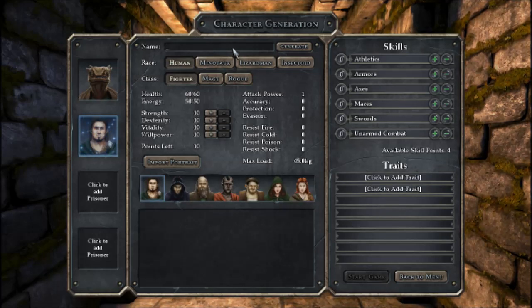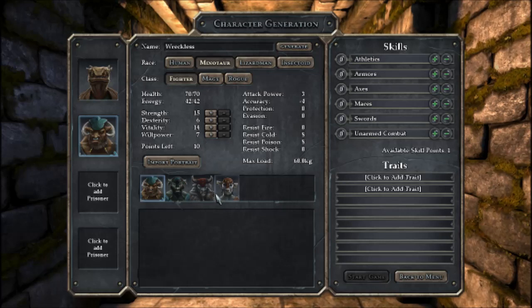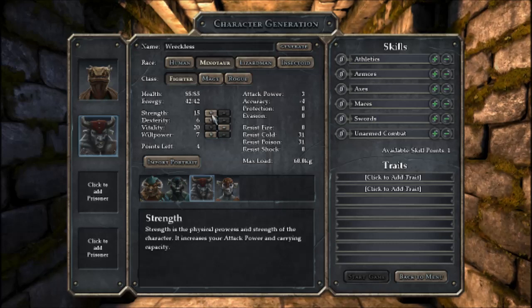Now we're gonna be joined by a couple of the other Americans who are not in the game obviously because it's a single player. This will be Reckless, and he'll be our Minotaur fighter — our other backup. You can take that Minotaur skin. Let's give you loads of hit points. Your Dexterity is awful but that's fine. Your Agility is pretty bad too.